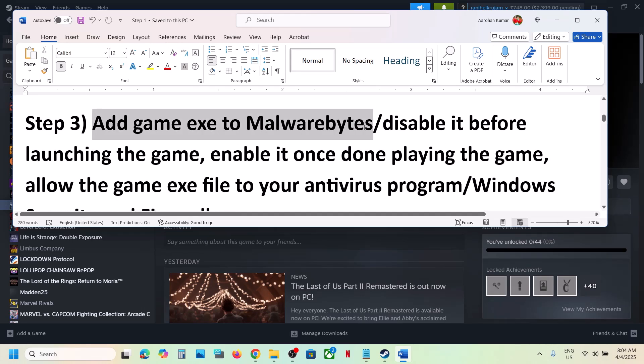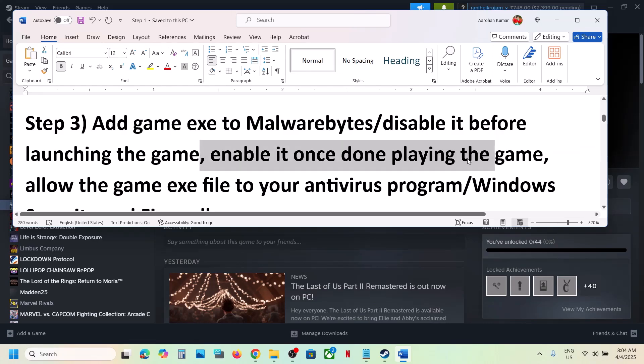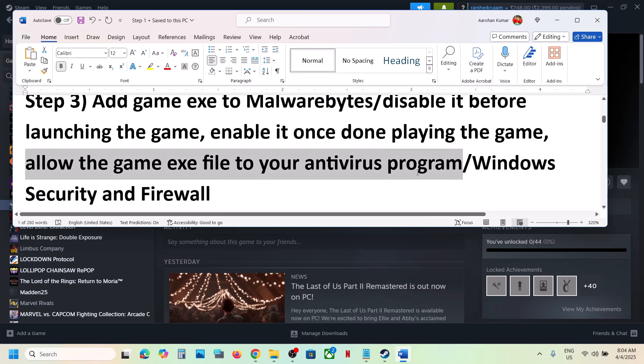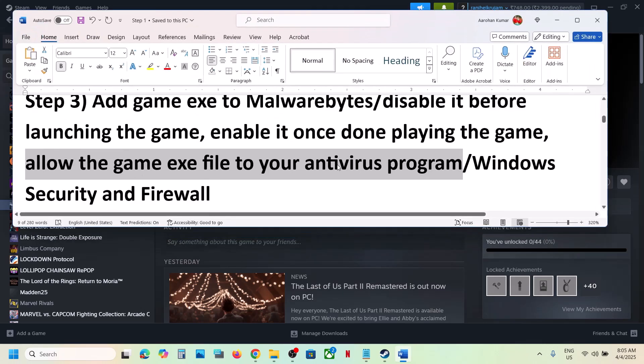The next step is to add the game to Malwarebytes. If you have Malwarebytes installed, add the game exe file to the antivirus program. If that does not work, you can disable Malwarebytes and then launch the game — this has worked for many players. Once done playing, you can re-enable Malwarebytes. If that doesn't work, allow the game exe file in any third-party antivirus like Avast, Bitdefender, or McAfee.